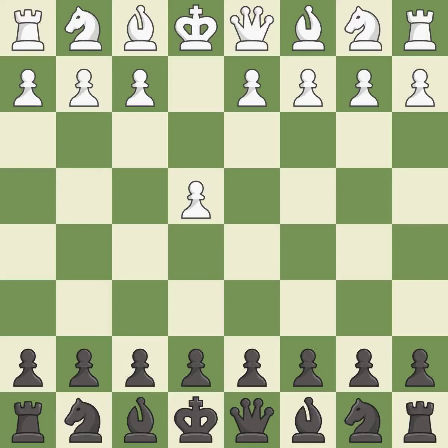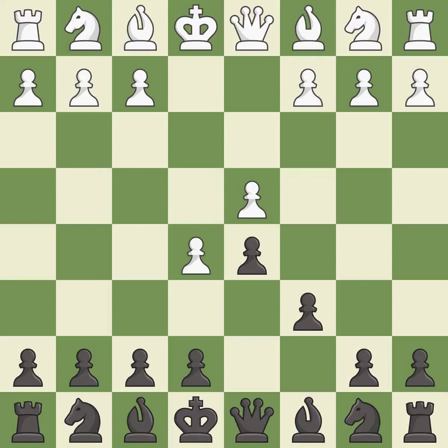Opening with the king's pawn controls the center and opens up the light-squared bishop and queen, often leading to sharp games. In the Caro-Kann defense, c6 supports a quick d7-d5 pawn push to control the center and challenge the e4 pawn. d4 grabs control of the center and attacks the e5 and c5 squares. d5 controls the center and attacks the e4 pawn. e5 closes the center and controls the important d6 and f6 squares.